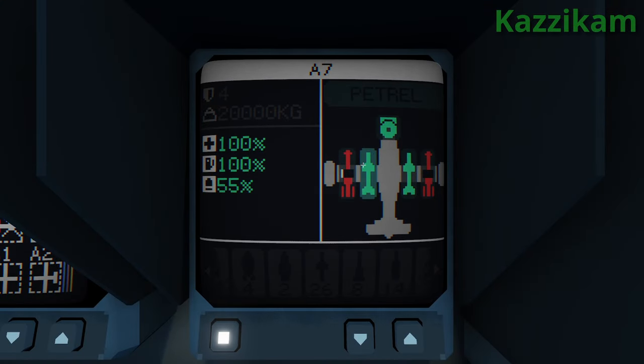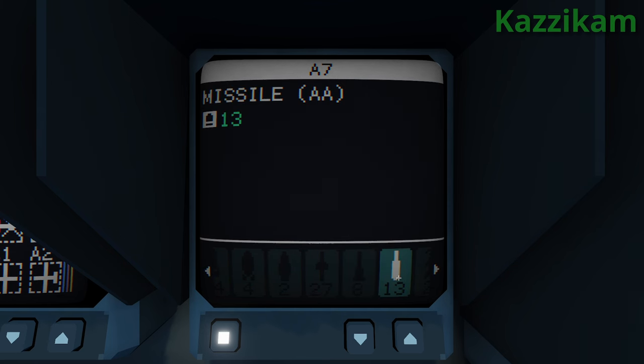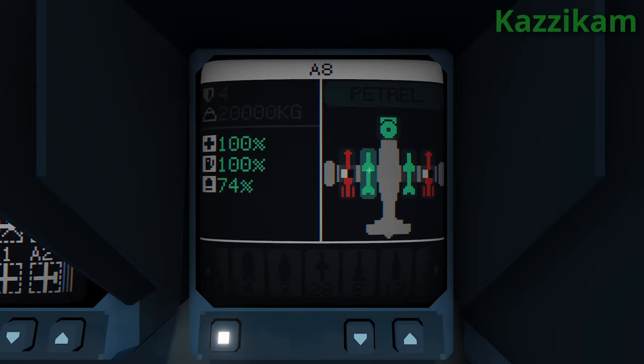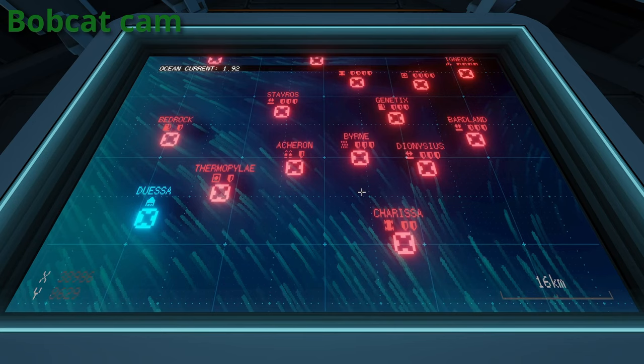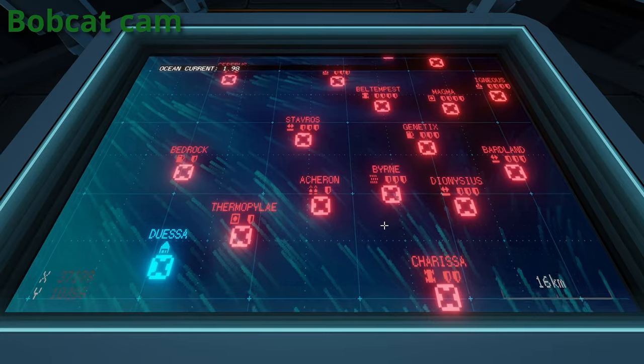Alright, so two cannons and then two what? Two AAs. And a gimbal, correct? Yes, gimbal camera. Alright, A7, A8, set up. Two cannons, two AA, one gimbal camera. Awesome. 30 seconds to launch.